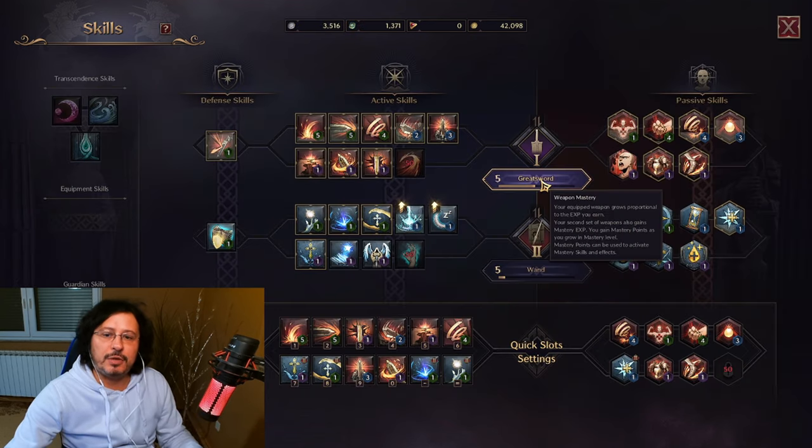Let me show you here — it's actually written here. Your equipped weapon grows proportional to the experience you earn, meaning basically by playing the game. This is really important information because if you think you can use two weapons during leveling and then reach endgame and completely switch to a different set of weapons — well, you are wrong.